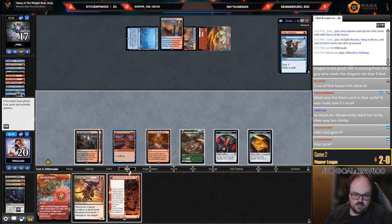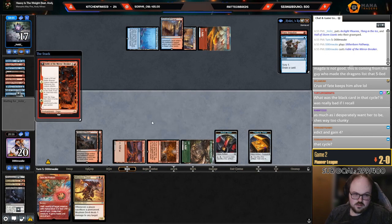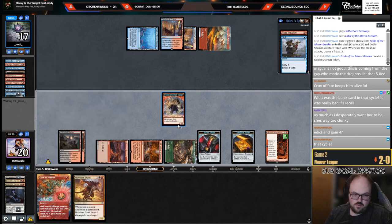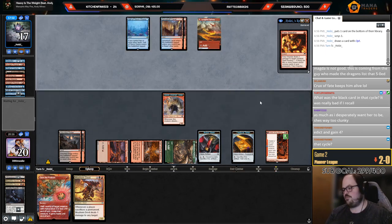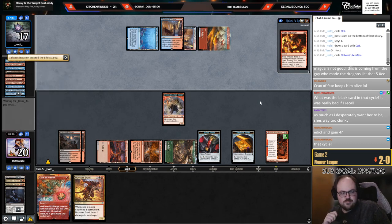I kind of want to bait the Impulse with this and just not play the Devil this turn — maybe that's a little bad. Iteration Cruise — we are so dead. I don't know, maybe you just have to mulligan to Leyline in this matchup. I don't think this matchup is very good without it, but it's pretty hard to lose when you have Leyline — I don't think they have any answers to it.